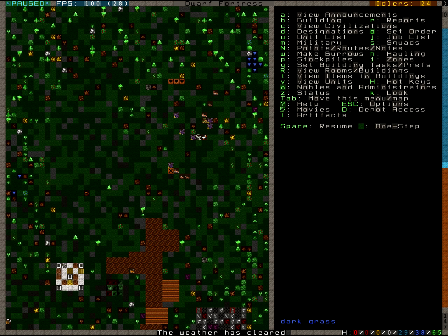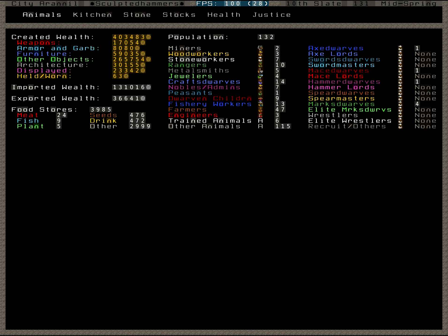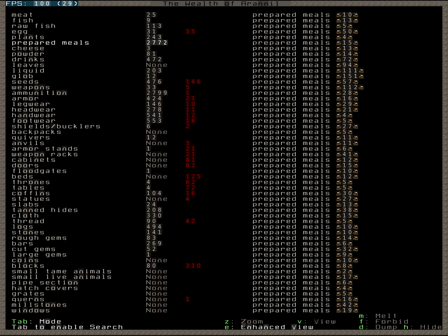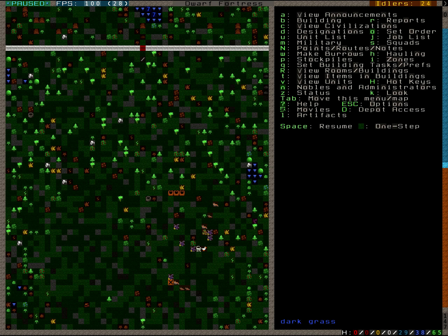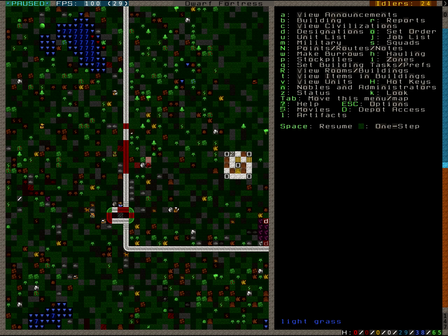We have some fields, we should look pretty good on the food. Yeah, we don't have much meat and fish and stuff, but we have tons of prepared meals. We have almost 3,000 prepared meals. So all the fortress is pretty darn well fed.